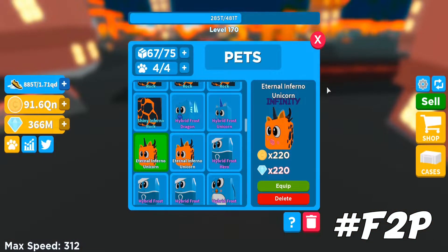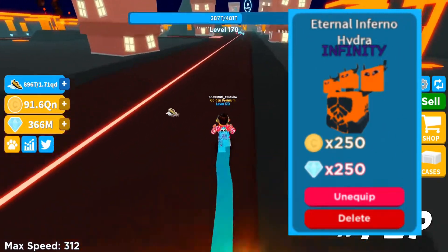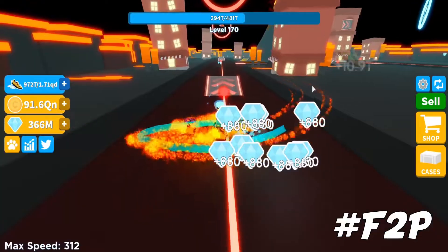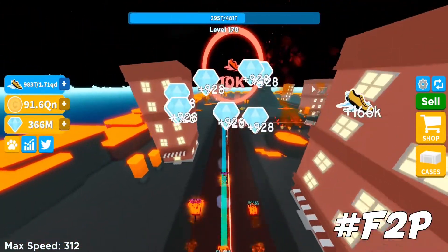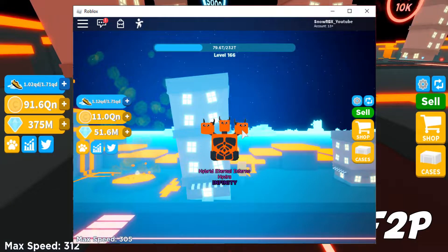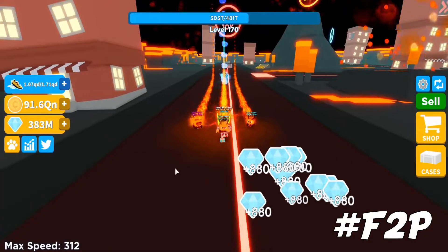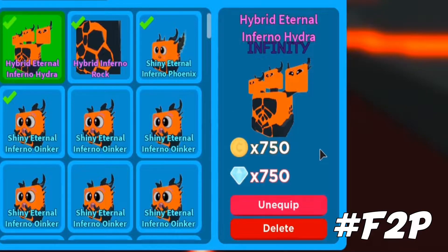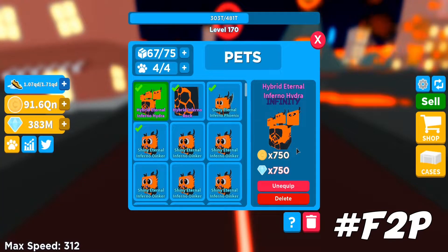Since I've already shown you the picture of the base stats of the best pet — the Eternal Inferno Hydra — its base stat was times 250. Since I hatched it straight to hybrid, this was the screenshot when I got it. I posted it on the Discord server as well. It is really OP — just look at it: times 750, straight to hybrid.